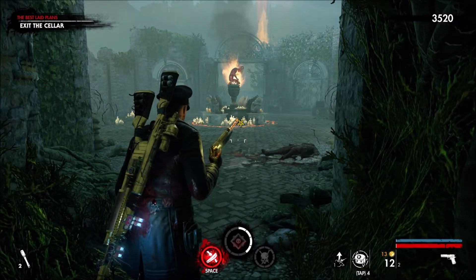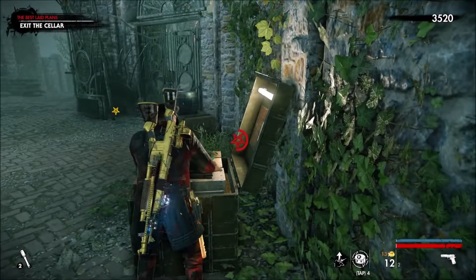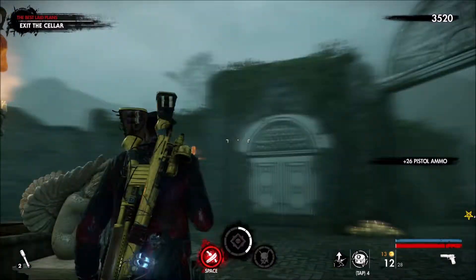The rest of the collectibles come when you exit the cellar — they're all really close by. You go past this whatever that is.